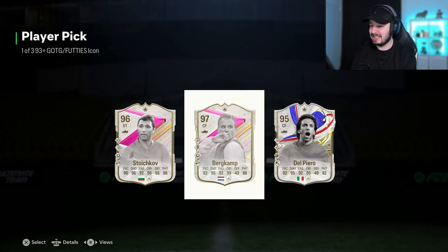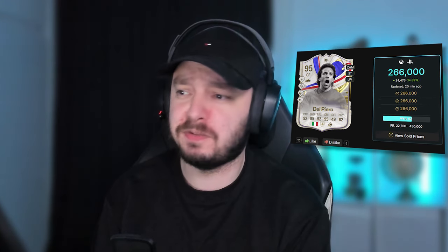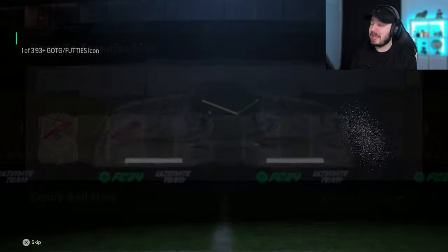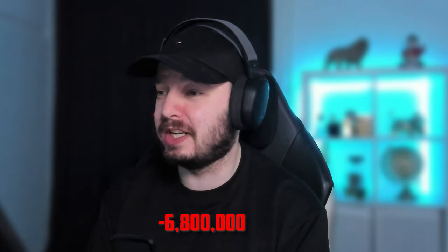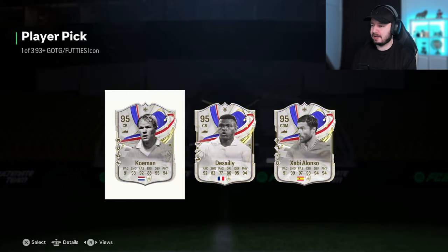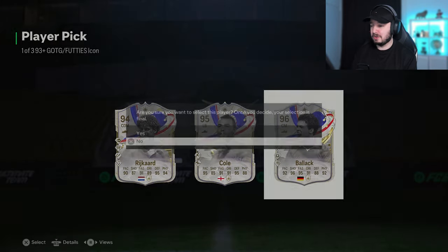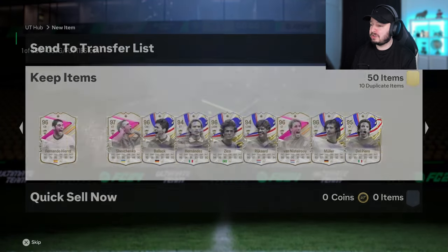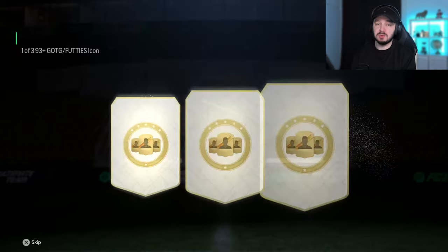Let's see if we can get something good in the second batch. I spent 6.8 million coins on these 50 icon picks. Come on EA, give us something in return. At the end of the video I will combine the total prices of all the players and see what we roughly got back. Obviously I don't always take the most expensive ones, so it's a rough estimate, but the big ones are what we'll calculate with.